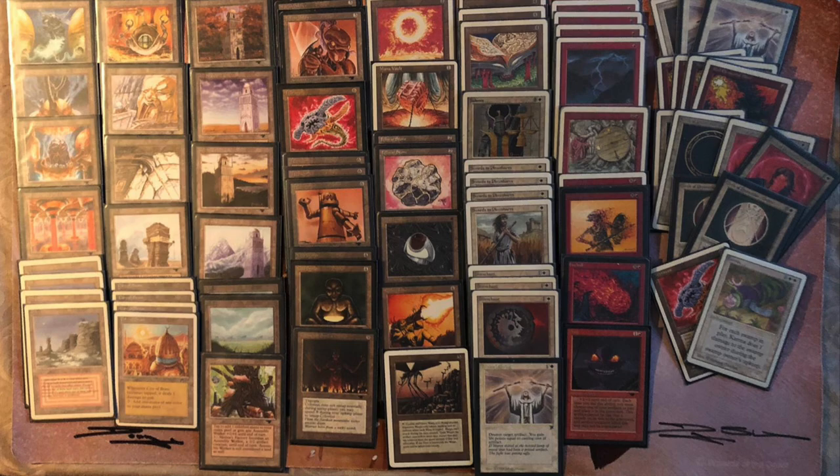The sideboard's Red Elemental Blasts are definitely going to see play since Baron Nick is playing with a lot of blue. Another thing I haven't addressed yet are the three Jayemdae Tomes. They're very good in this deck — what if you've got Tron but you don't have the right weapons? The Jayemdae Tome is going to help you find them. Playing three may sound like a lot, but in this deck I think it's a good decision.